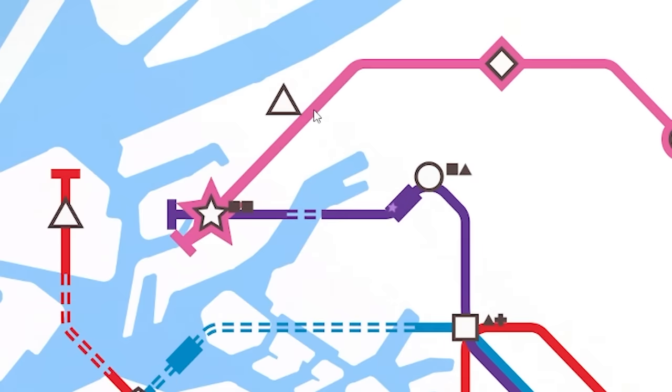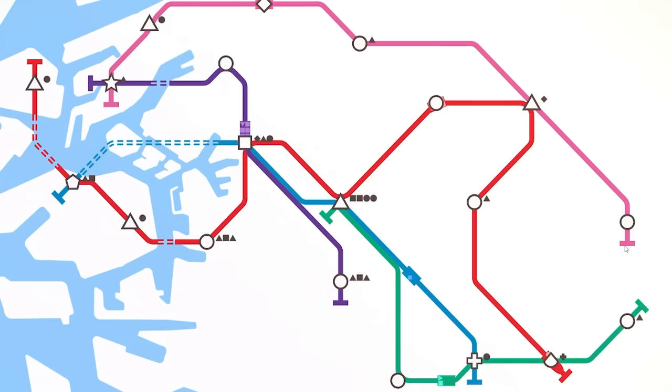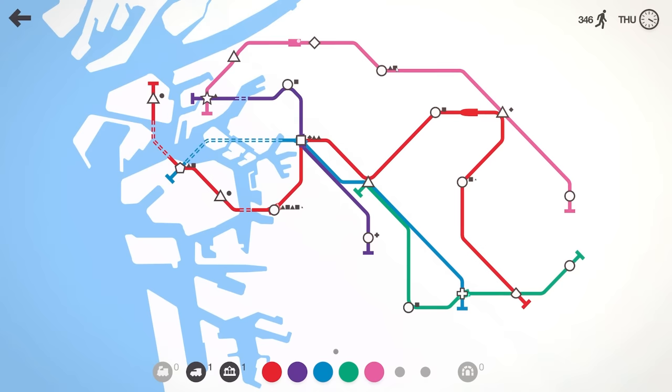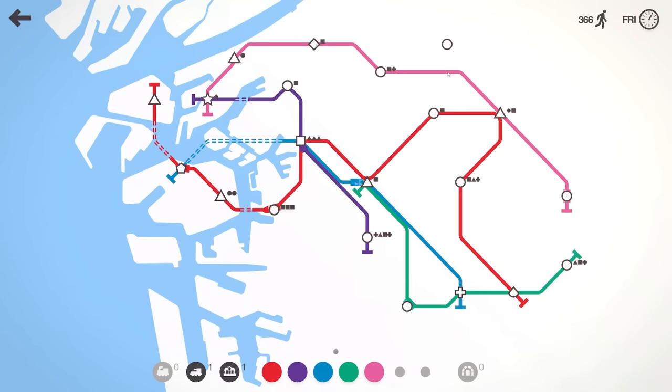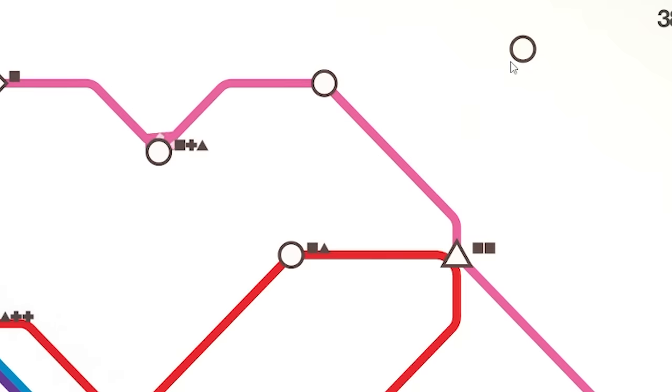There's a triangle over there — I'll just move the pink. The pink actually has quite a lot of stations on it and things are stepping up quite rapidly, so maybe that's where we want to shove our fast bullet train. For now the journeys aren't too bad — red is still the major line. But we've got another circle up there. I hate circles, they're so common.